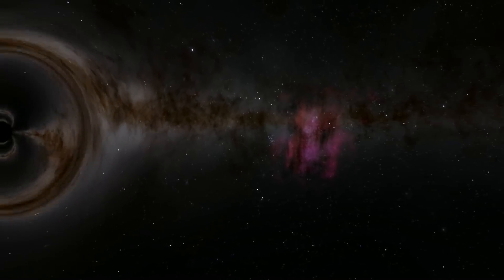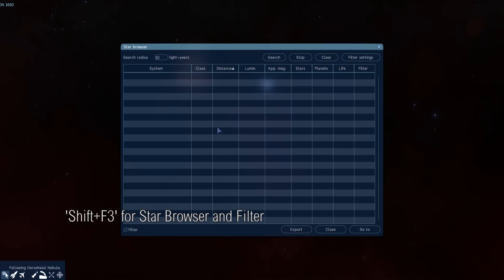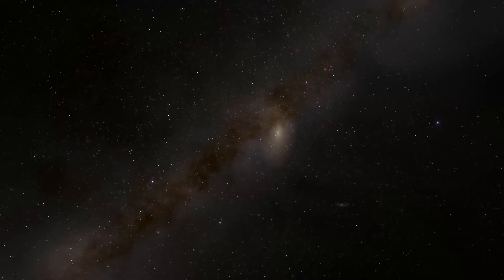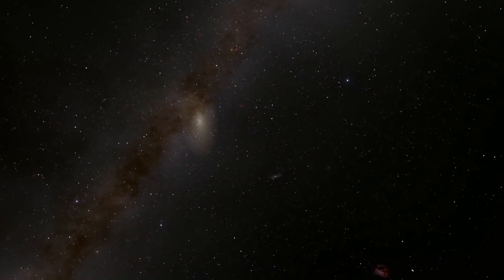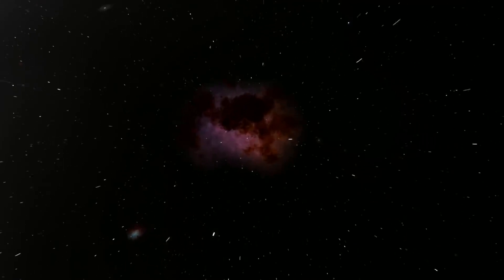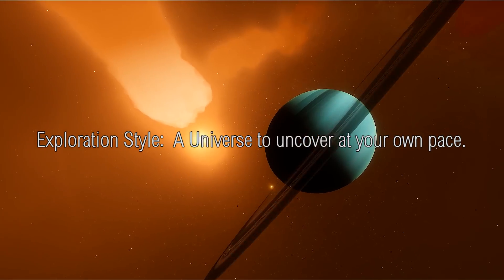Whilst travelling around from point to point is indeed one way to explore, it is far from the only way. A very powerful search system allows you to pinpoint the types of locations you want to find and can literally enable you to visit very specific types of worlds. The great thing about Space Engine is that it is entirely free and still in active development. The current unreleased beta contains numerous features that people are keen to try out, including some very pretty new volumetric nebulae.